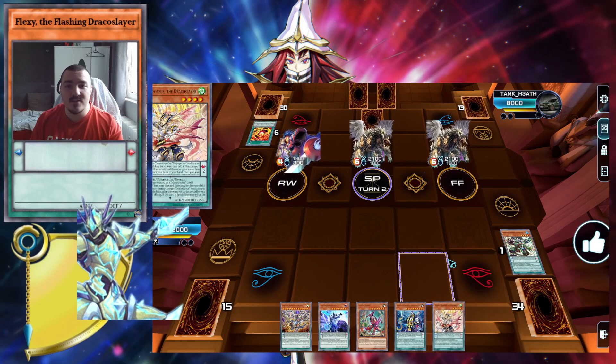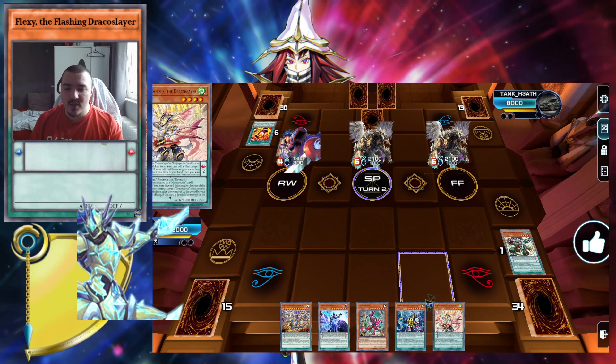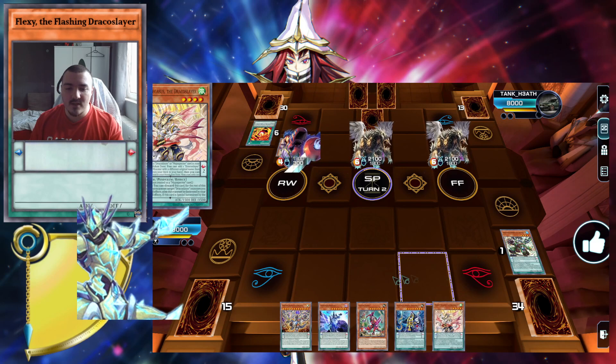The fact that I topdeck Majesty actually allowed me to win this game — spoiler. Because Revolution searches Luster, and then Luster and Majesty are full combo. I also have a low scale, so I can pop Majesty with its own effect, stuff like that.